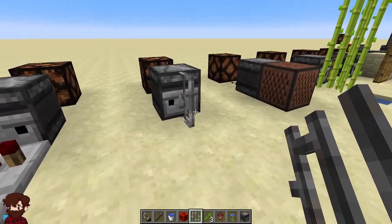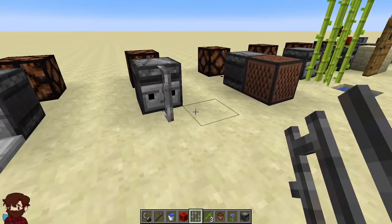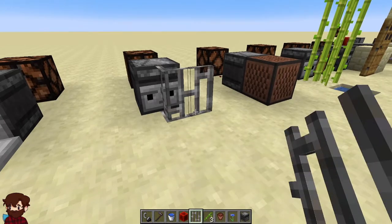The observer can also detect changes in the shapes of iron bars. This also includes walls, fences, glass panes, stairs, tripwire, redstone, vines, melon stems, and pumpkin stems.